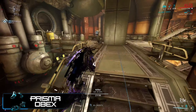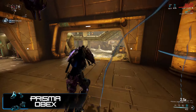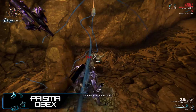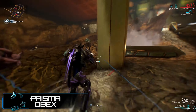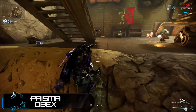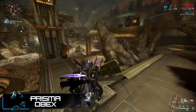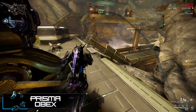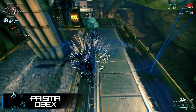Where the Prisma Obex shines — like its normal counterpart — is the extremely high finisher damage, and that combines incredibly well with the new syndicate mod from the current event: Entropy Detonation. The mod is not particularly difficult — it's almost exactly like Acid Shells for the Sobek. On a ground finisher kill, the target explodes dealing 1,000 blast damage plus 20% of the enemy's max health in a 10-meter radius, adds the entropy effect which deals 1,000 magnetic damage every time it procs, and restores 25% of your base energy.